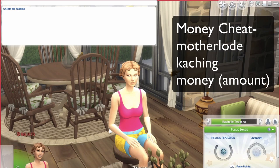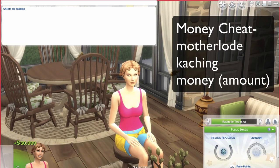Another way is 'motherlode' — as you've probably heard about this cheat before, it's pretty common. You just type in 'motherlode' and it adds five thousand dollars on. Another one is 'kaching' and it adds a thousand dollars.